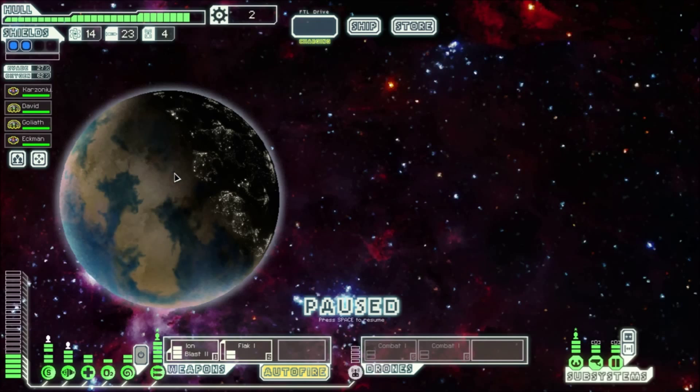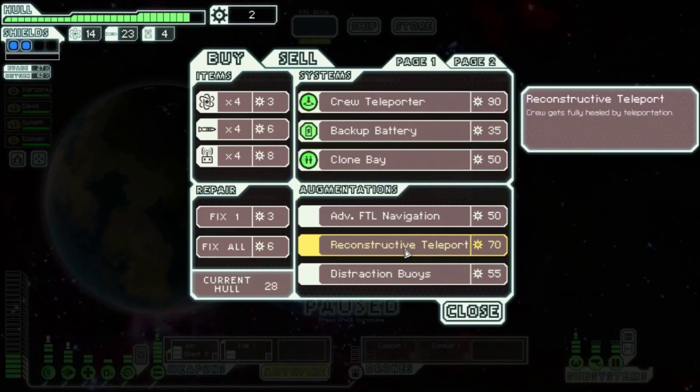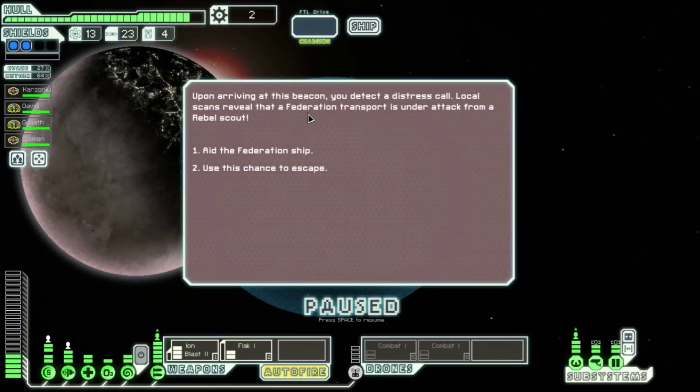We'll go to the distress beacon on top, then go back. You arrive in the sector and are greeted by a science vessel waiting by the beacon. They hail you: 'We find ourselves low on fuel and have a proper session.' Free fuel for two drones? I will take that offer. Thank you very much.